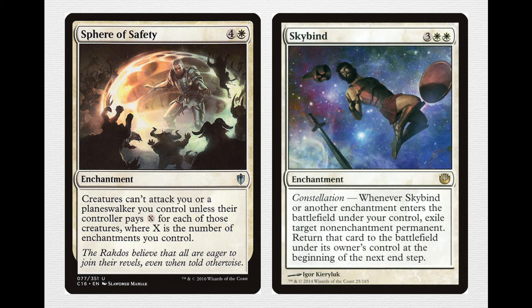Among the other high synergy cards, there's Sphere of Safety — a 5-mana enchantment, 4 and a white. Creatures can't attack you or a planeswalker you control unless the controller pays X for each of those creatures, where X is the number of enchantments you control. Remember Heliod is an enchantment and makes enchantment tokens, and there are a lot of enchantments in this deck, so it's very easy for this card to price your opponents out of attacking you. If you have 4 enchantments in play — and it counts itself — they have to pay 4 for each creature, which a lot of decks can't deal with.